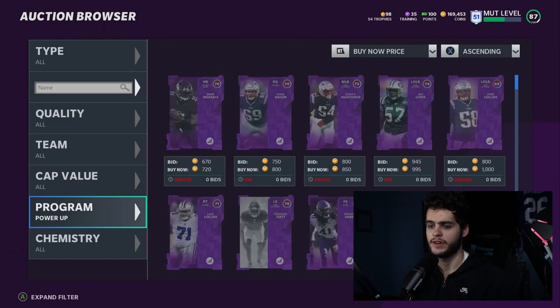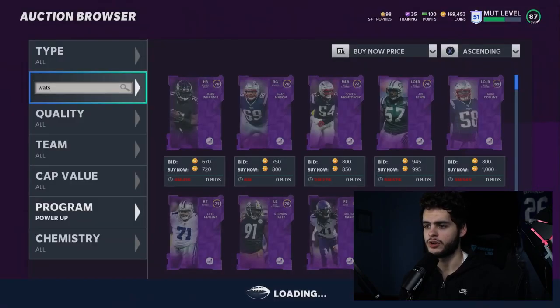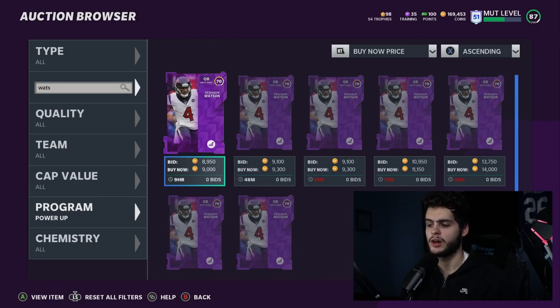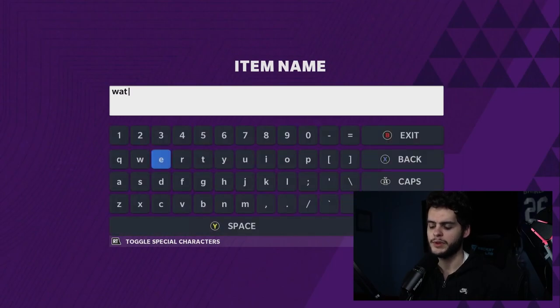One player who should get a card soon is Deshaun Watson. His power up is already at 9k. Improvisers at the right overall will be getting Gunslinger and Playmaker, and a Watson Team of the Year card could be a 97 overall — similar to Dak. If you're going to grab him, look for one around 5k to make sure you're getting your money's worth.